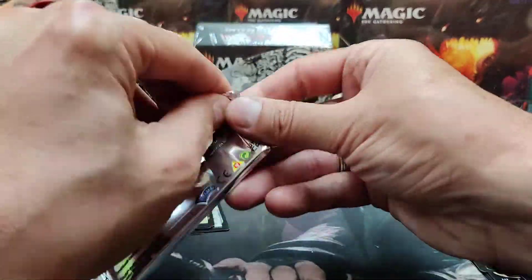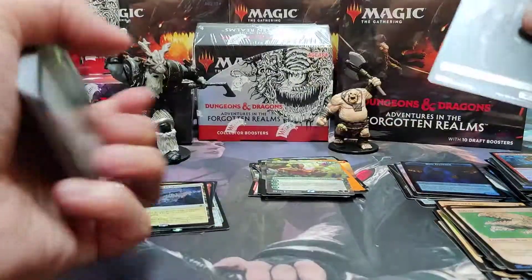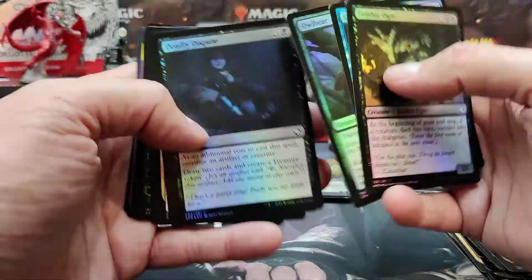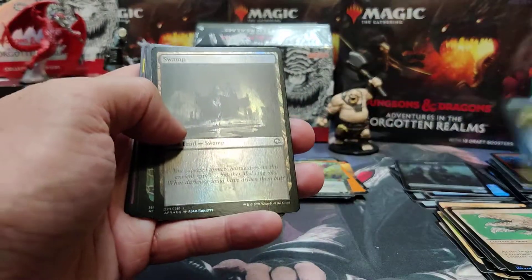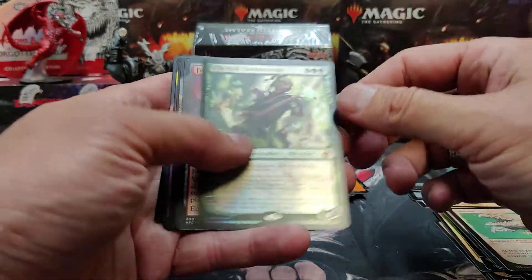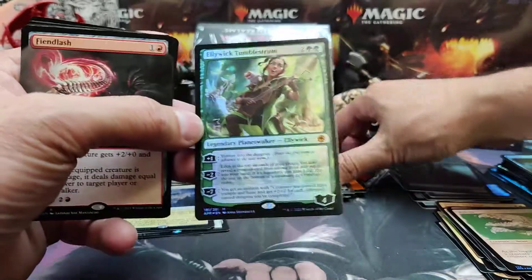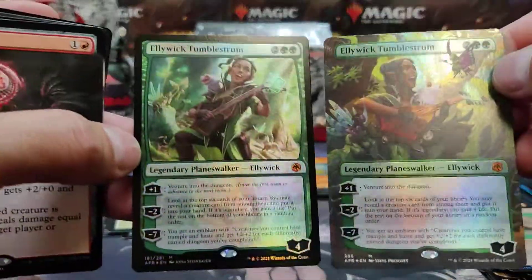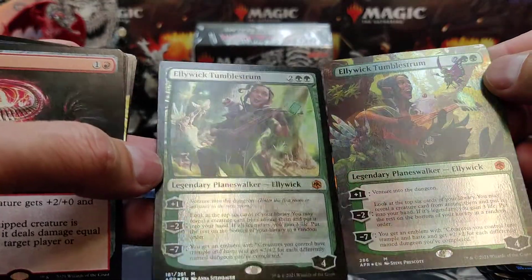Alright, we're halfway through at the end of this pack. We'll be doing another video — we'll post it tomorrow with more content. We're going to open another collector booster. All these singles you can find on our website, www.tabletopgiant.ca. There's another Elowick in foil but not full art — so there's the difference. Did they use the same artist? Different artists — that's interesting.